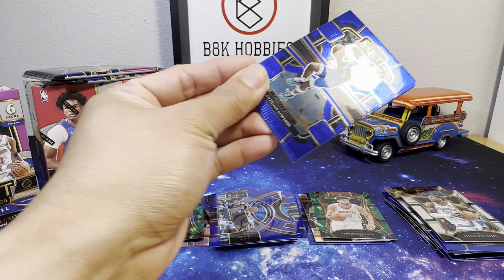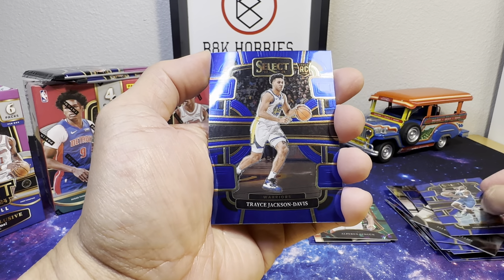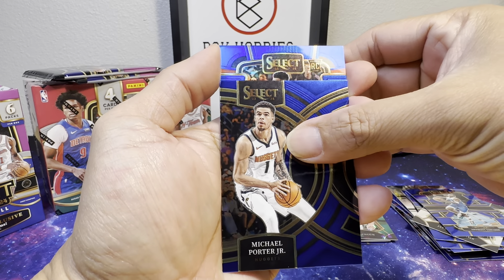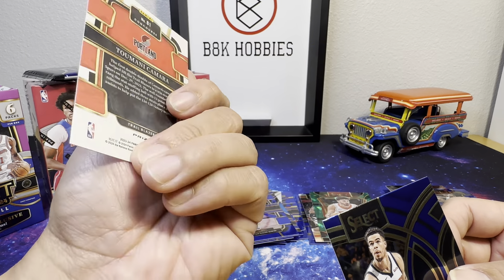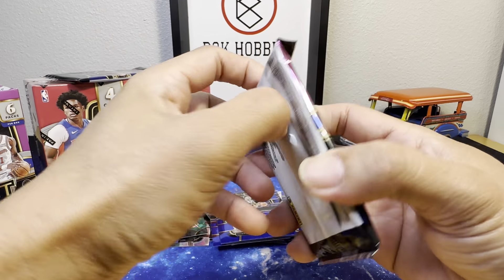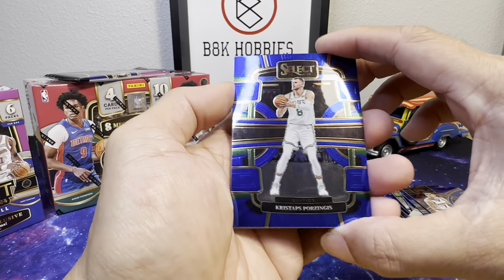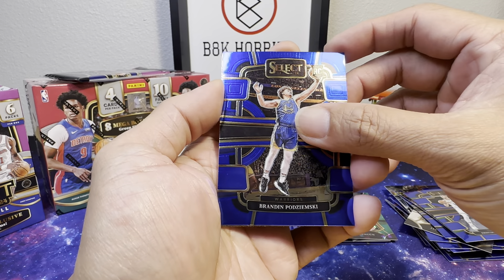Alright, Ant-Man! Jackson Davis, this rookie Mike Porter Jr., and we got rookie Toumani Camara from the Blazers. Alright, last two packs for the blaster — so far nothing there. For Zingas there you go: Brandon Puzemski rookie, another rookie Cam Whitmore.